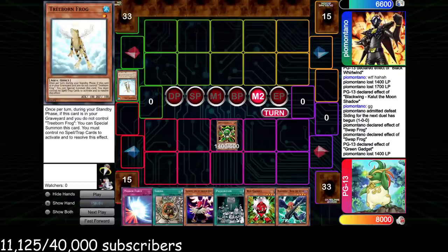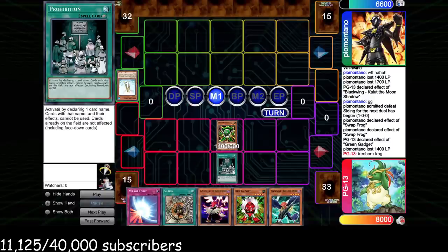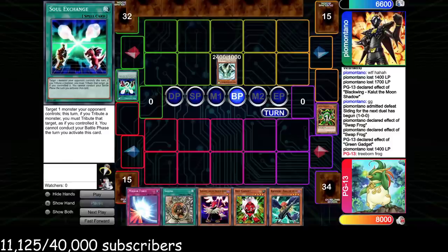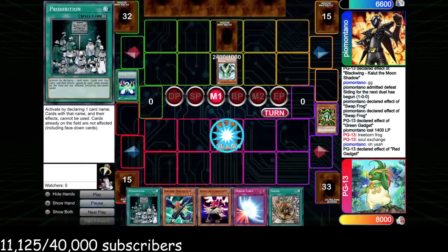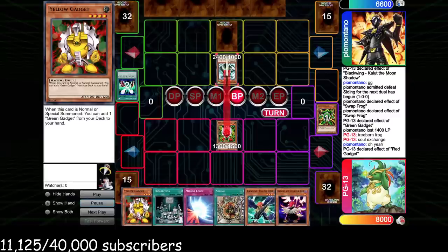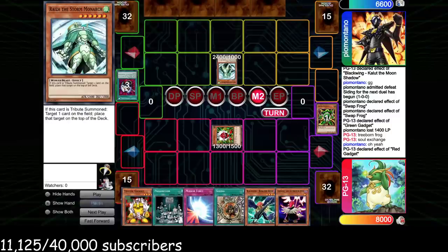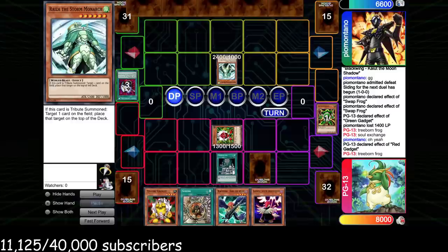We activate Prohibition after attacking and pass. If he has a Monarch he can Soul Exchange our Prohibition, so we can just redraw it. Exactly that happens — he goes for Raiza, tries to attack but Soul Exchange says no battle phase. He sets a backrow and passes. That backrow will be annoying but we have Shrink to get over the Raiza. We go Red Gadget, search Yellow Gadget, try to run over Raiza with Shrink. He activates Enemy Controller to switch us to defense — a strong play that keeps his Raiza in play — then Summons Swap Frog and bounces Raiza, which is really annoying.